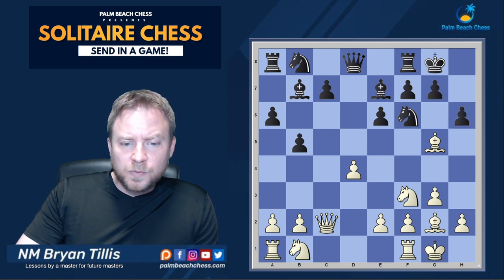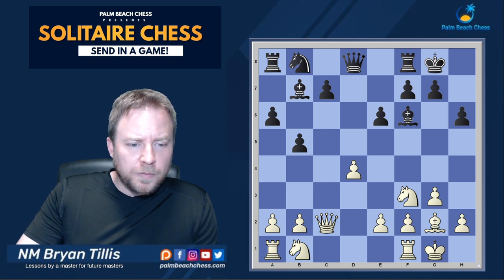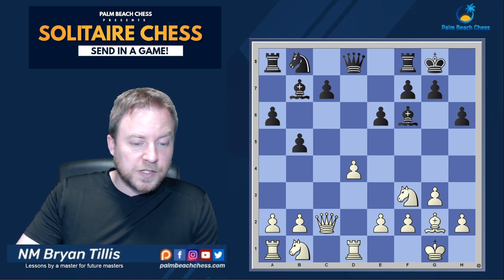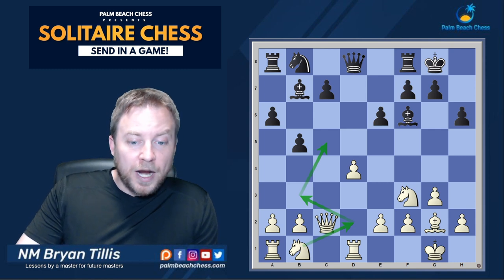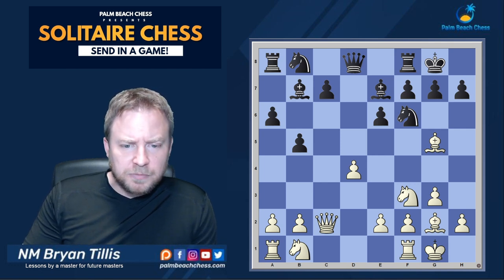It was not bishop f4 though — a reasonable move. Ulf played bishop g5 in the game. This shows a willingness to part with the bishop pair immediately. If h6, you're going to grab, and then say after bishop takes you want to worry about the d-pawn temporarily, so rook d1 looks like the best way to defend it. You're playing against c5, you've given up the bishop pair but you have direct play, and you're looking to sink a knight on c5.